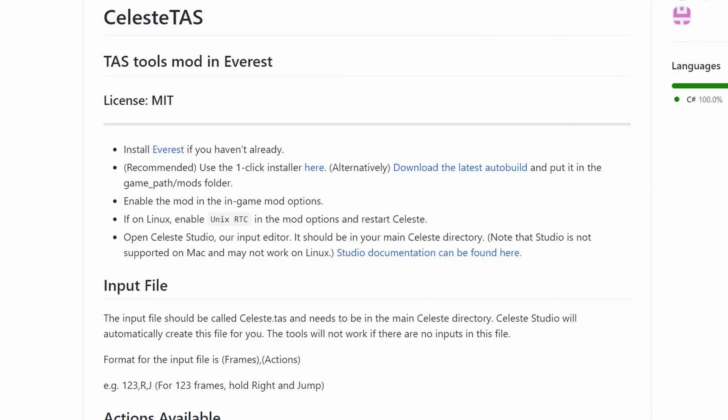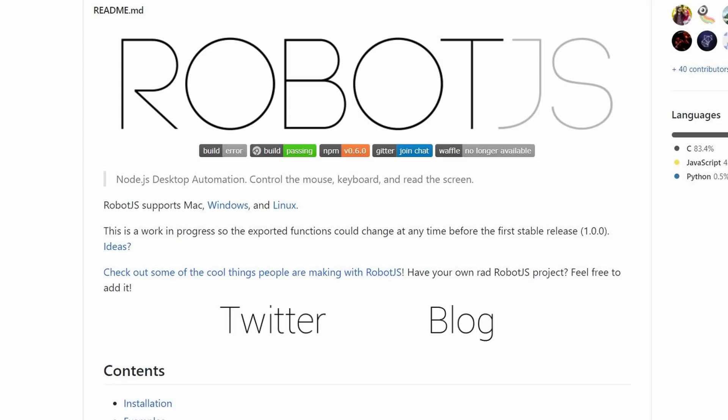My next step was to do a bunch of research. I found essentially two options. Number one was a tool already built specifically for Celeste that allowed me to enter simple commands and had tons of handy features — the Cadillac experience. The second was a really simple Node.js library that just allowed me to automatically enter keyboard inputs and that was pretty much all it did. I actually ended up going with option number two.